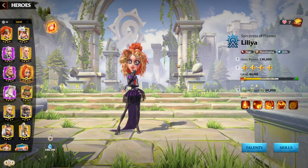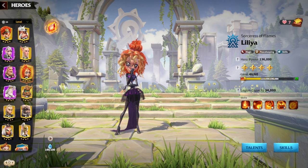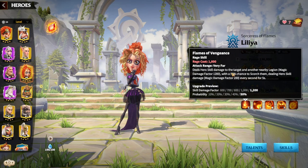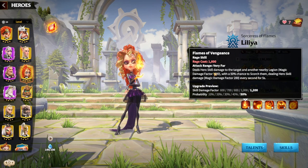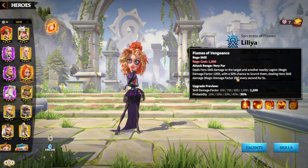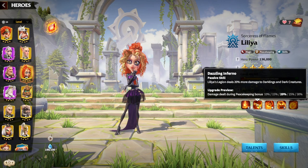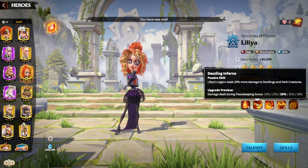Lillia is a phenomenal hero, really good in PvP because of her skill set. Her Skill 1 is a 1200 damage nuke that also has a 50% chance to apply a scorch effect, dealing 200 damage every second for five seconds — that's an extra 1000 damage over time from this skill alone.